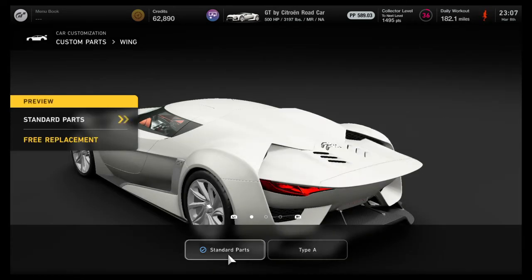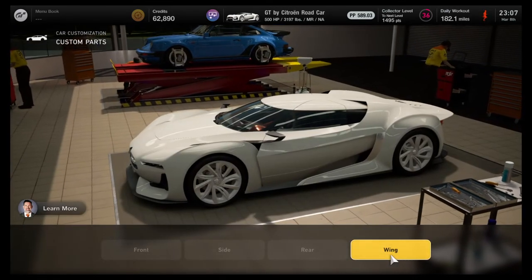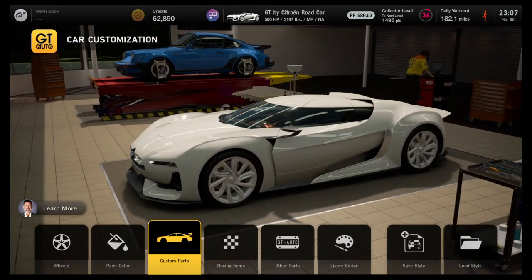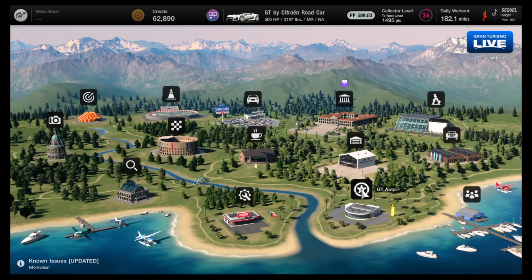You can put a wing on the Citroën, although it just makes it look like a Group 4 car in my opinion. Thank you everybody for watching — hopefully these tips help you out. Remember to look at the menus and see what those prize cars are so you don't accidentally buy a car you'd win anyway. It saves you a lot of credits.